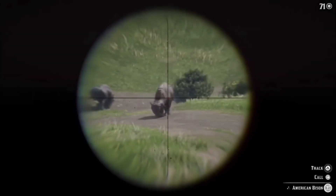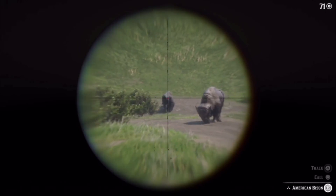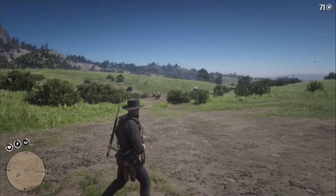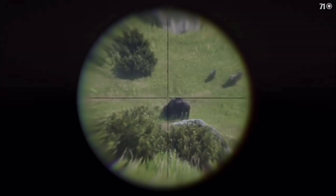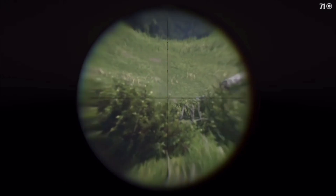Scope them out from a distance until you find a three-star, then move yourself around so that you have a clear shot on its head, and then use a rolling block rifle to catch it right in the brain — and that's it. There's your three-star pelt.